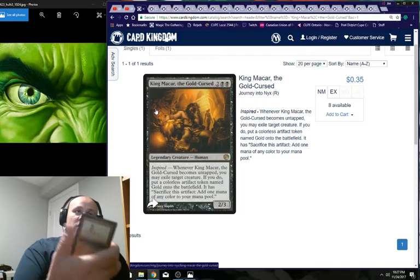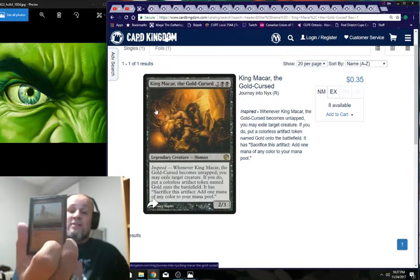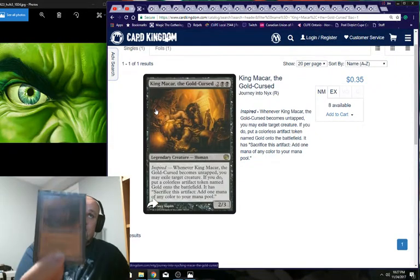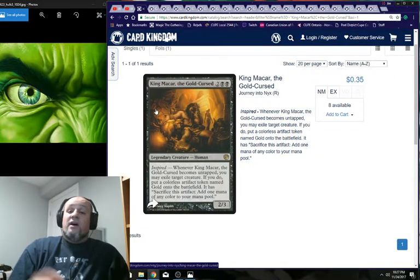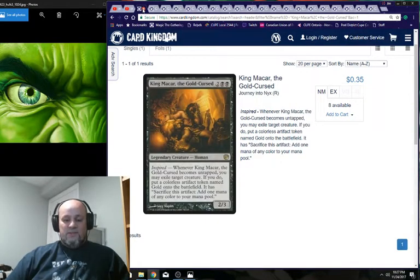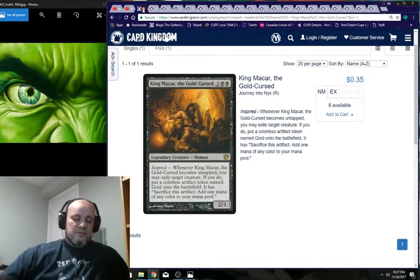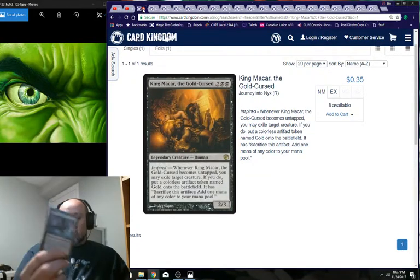Deserted Temple untaps a land — so it untaps Cabal Coffers. Petrified Field gets lands back from the graveyard. They're just there for utility; easily swappable to swamps. There's your Urborg and your Cabal Coffers — this gives you tons of black mana. Vesuva can copy Cabal Coffers, which leads into what I think are essential lands.